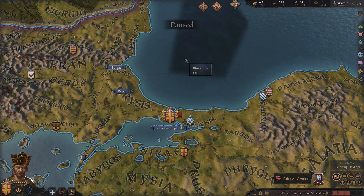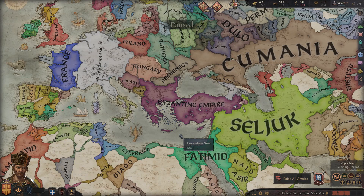So again, not trade goods per se, but really influencing trade through buildings, development, and technology. The other thing is trade agreements — being able to negotiate trade agreements with other nations that help the flow of coins. That brings me to the second topic that I think needs improvement in CK3.